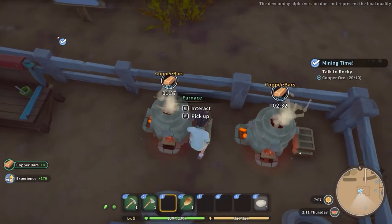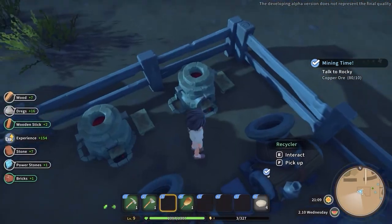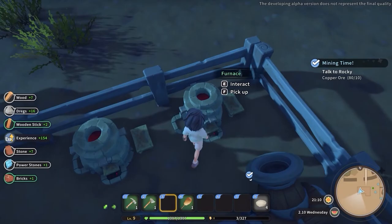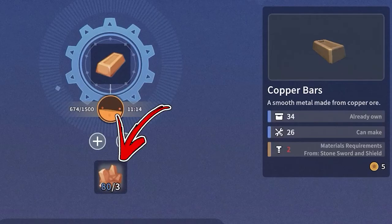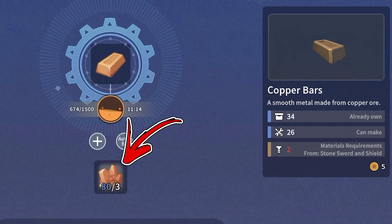There is also another important method in order to obtain the copper bars. To do so you have to interact with a furnace that will allow you to convert 3 copper ore into 1 copper bar.